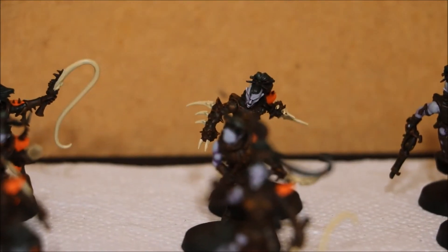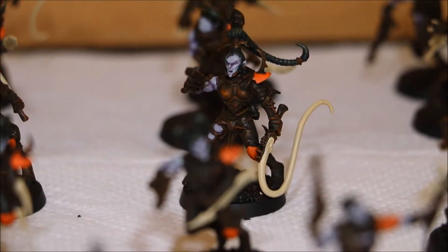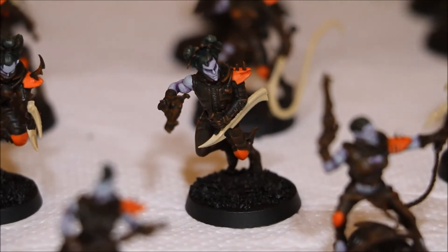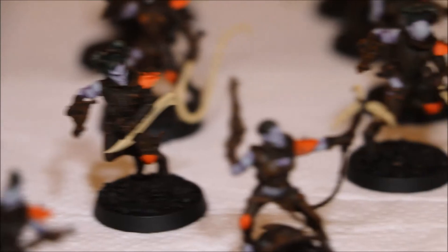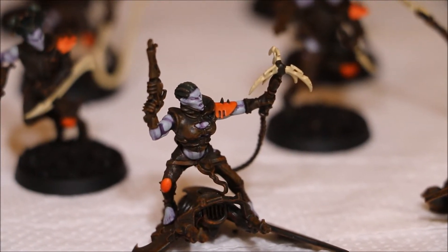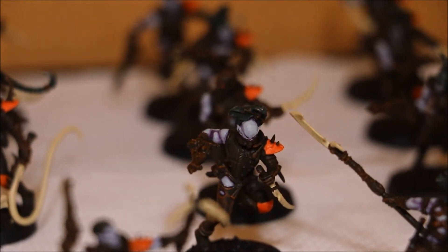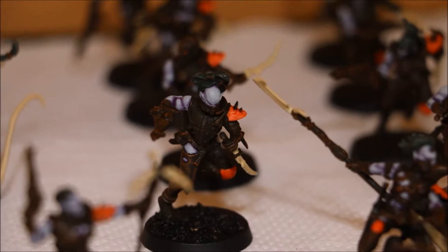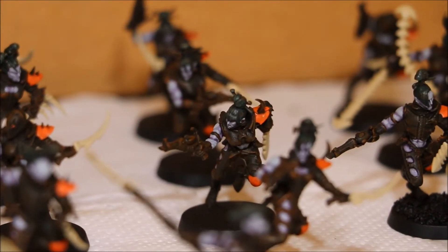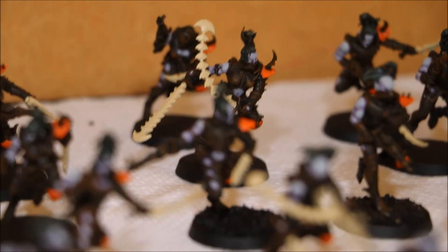Bearing in mind I'm speed painting this army, I can't be too fussy. The key thing for me is to get the army looking tabletop quality with everything matching together quite nicely. Obviously if I was taking loads of time I'd probably paint that whip a leathery colour, which you'd expect. But we are talking dark eldar, so it can be any colour you want basically. The whole idea for me is to have everything matching in.